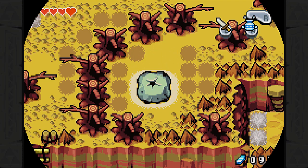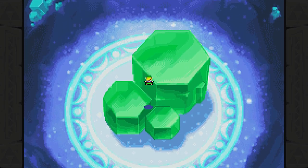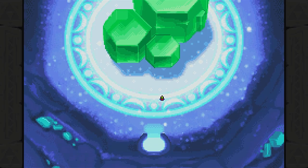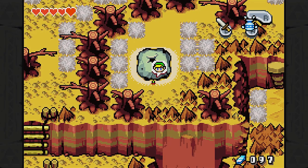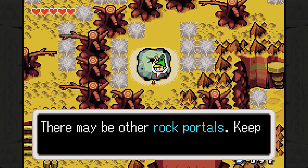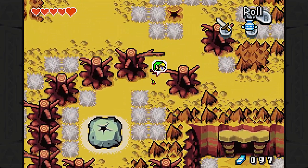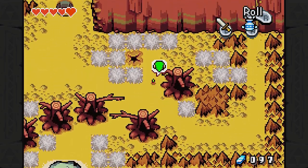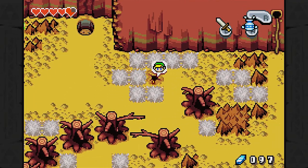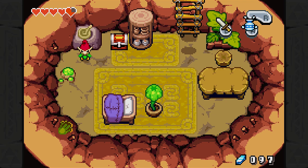Anyway, we have this rock, and it actually has a new interior that we can see. These gems apparently don't hurt us for some reason. I can understand the mushrooms not being terribly threatening, but still. This perfectly normal-looking stone was another portal to the Minish World. There may be other rock portals. Keep your eyes peeled, boy.